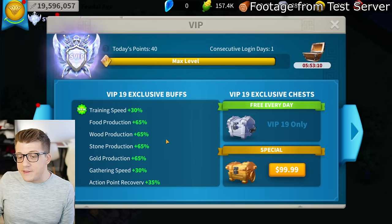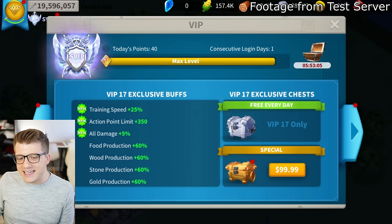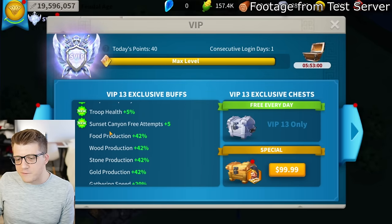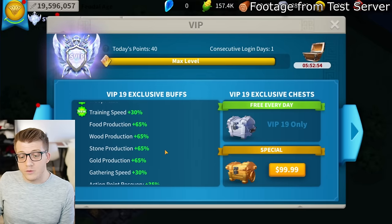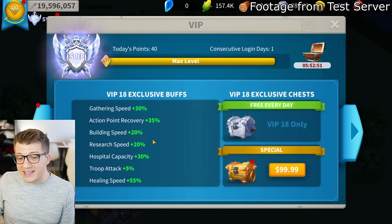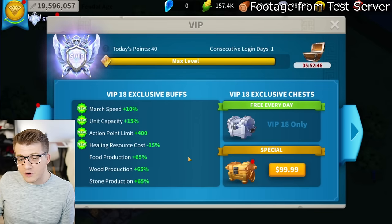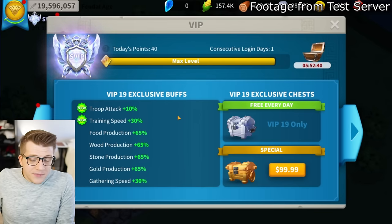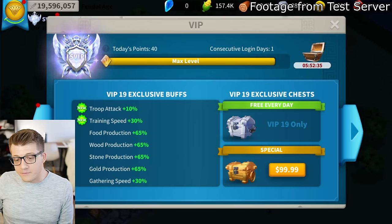Everything else is actually the same. Interestingly, production percentage did not increase with VIP 19, even though it goes up by roughly 5% for every other VIP level. VIP 19 players get no additional food, wood, stone, or gold production, no extra gathering speed, and no action point recovery. The only upgrades are troop attack and training speed.